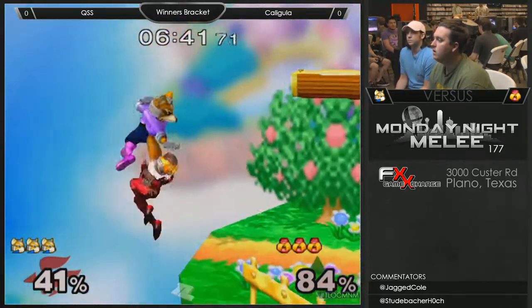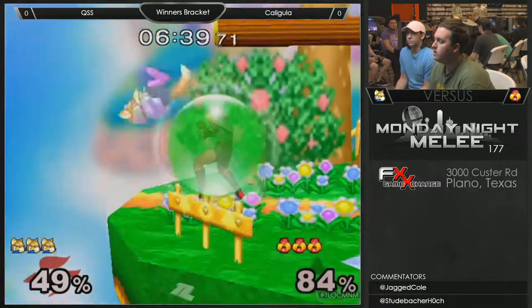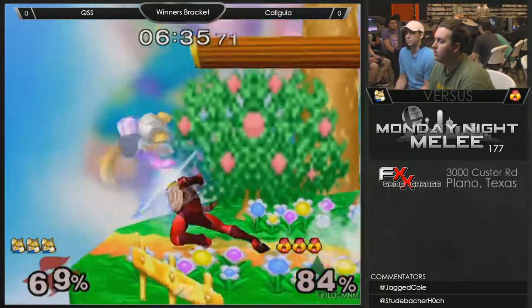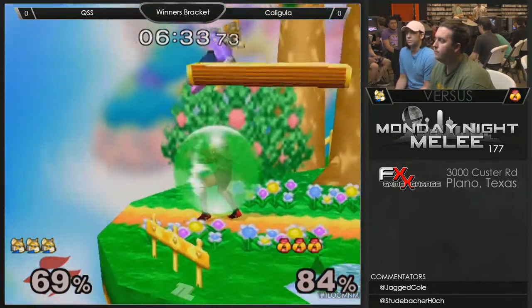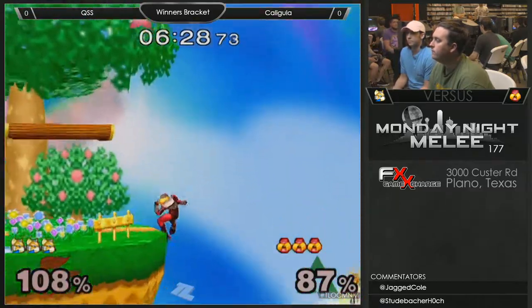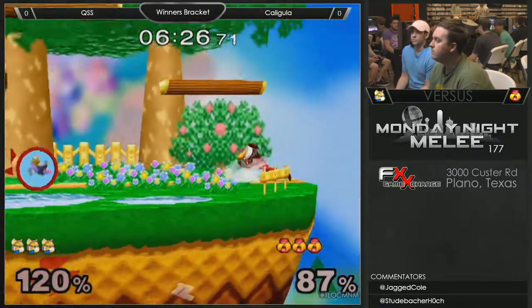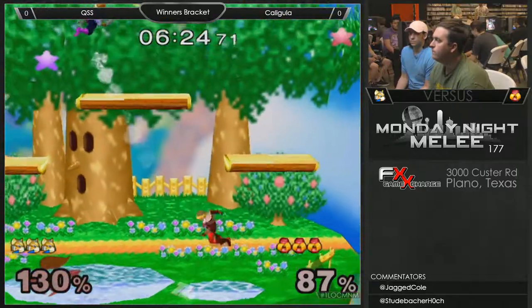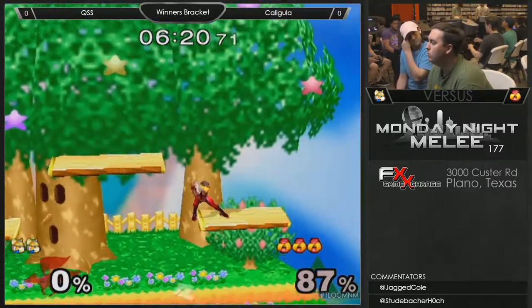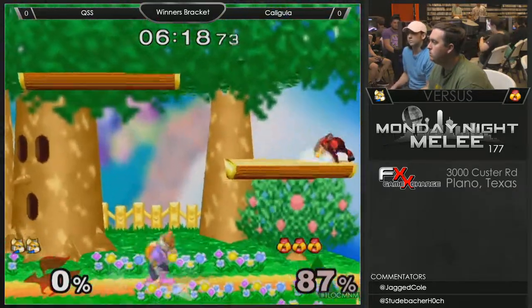A lot of it is just lack of experience. He also likes to drill from ledge — I've noticed. He does. Kids, always ledge dash — it's your best friend. Yeah, ledge dashing, and the rare empty hop in from ledge, also good. But try to make your default the ledge dash. Get set up for it — you might as well.